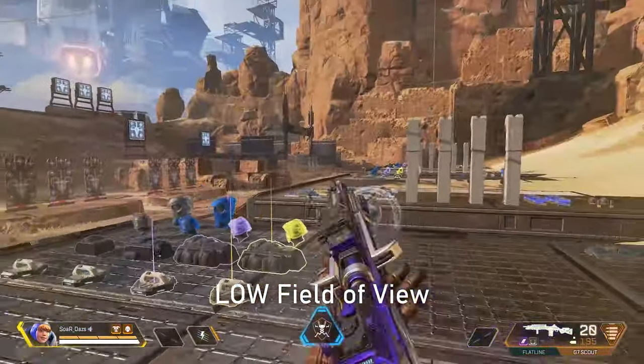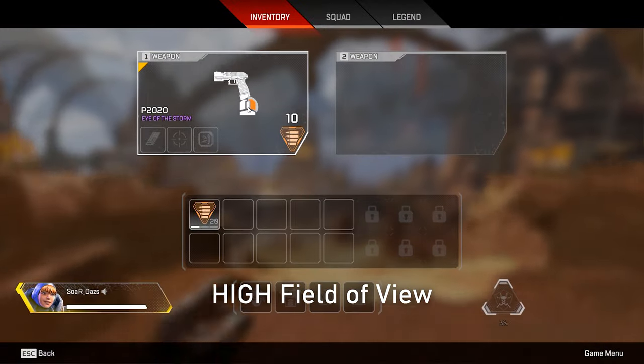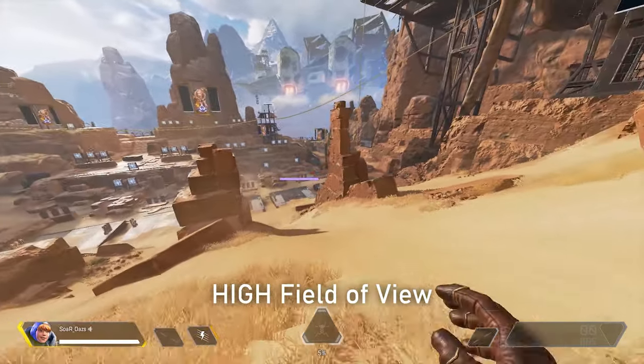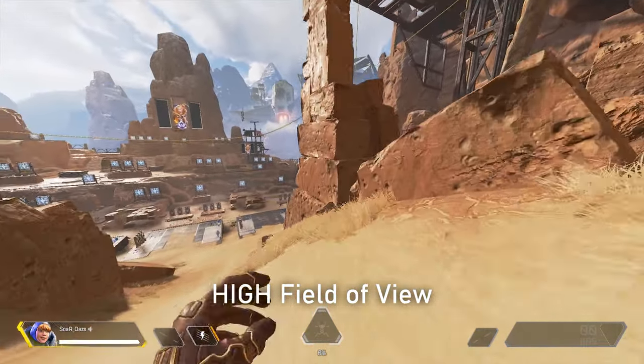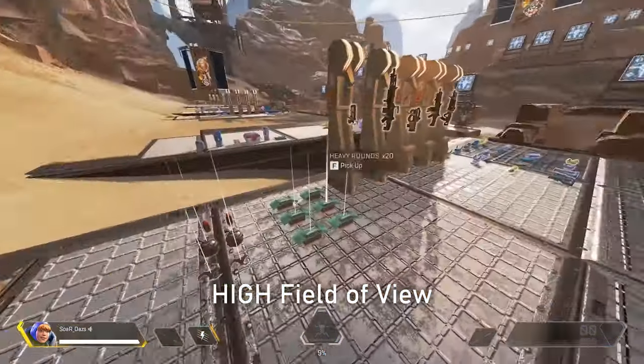So let's discuss the pros of high FOV. One of the pros is you can see more objects around you. It feels less claustrophobic. You have more around you that you can see, and the movement feels less restricted because you can view more objects around you.